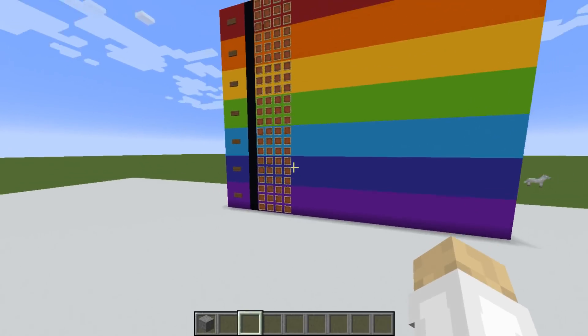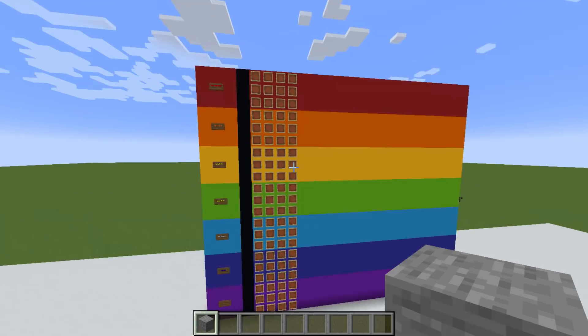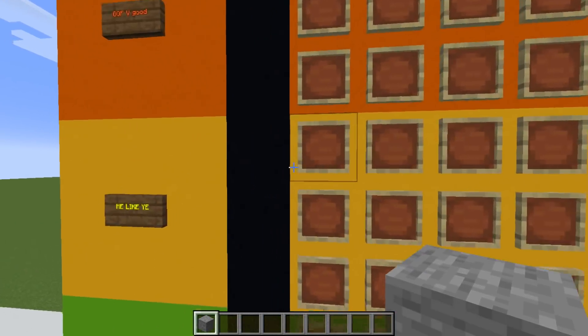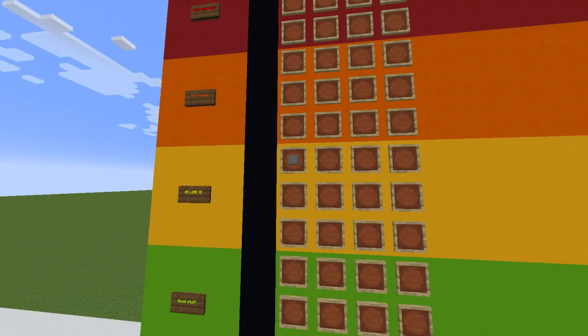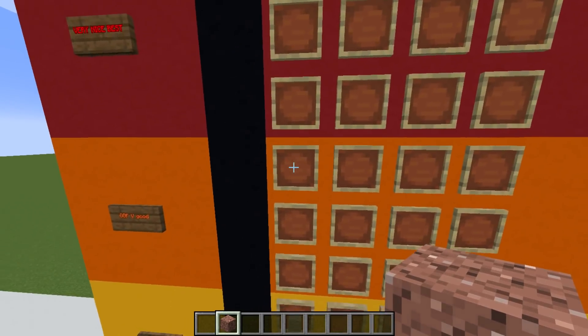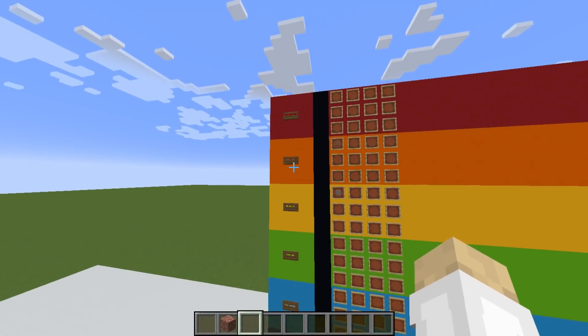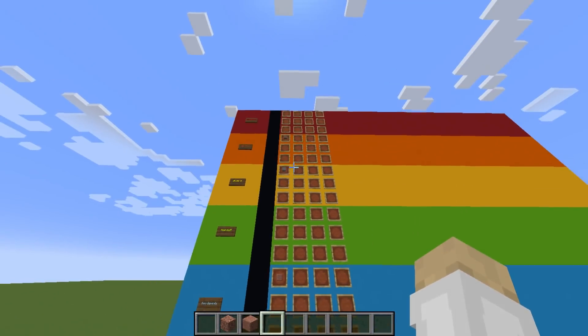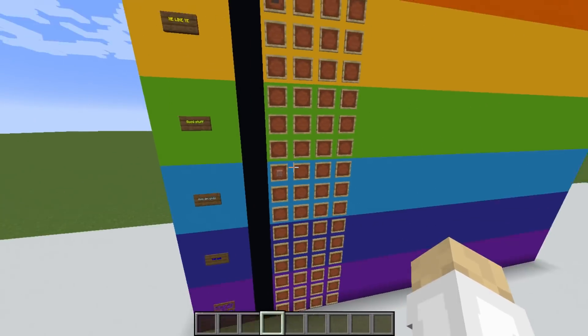Starting with smooth stone — I'm kind of indifferent. I quite like it but I'm gonna put it in Me Like Yeah; I wouldn't really use it on a house but it's good for terraforming. Regular granite I'm gonna put in Oof Very Good because I really like that block. However polished granite is going in Hmm Depends, as I think it has its uses but I'm not a huge fan.